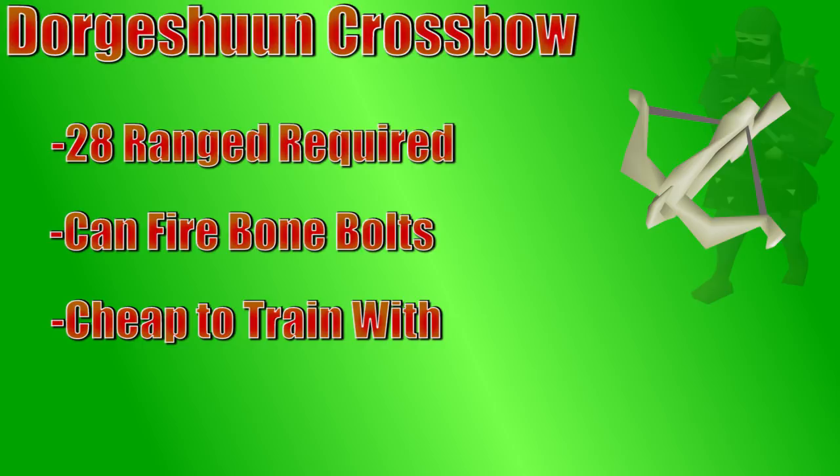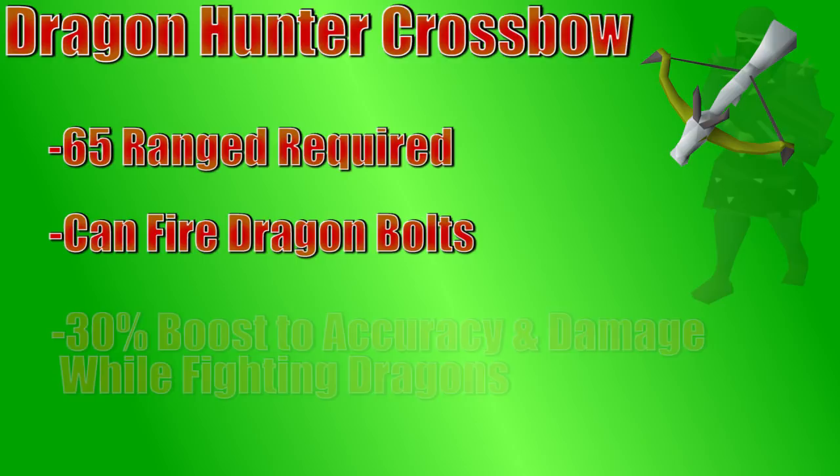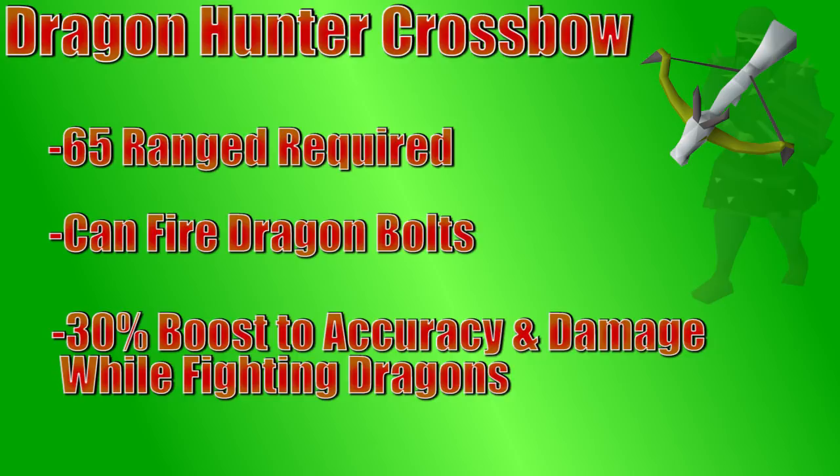The Dragon Hunter Crossbow is one of the most powerful weapons in the game, as long as you're fighting dragons. You need 65 range to equip it, and if you're fighting a dragon, it receives a 30% bonus in accuracy and strength. It can use up to dragon bolts. The DHCB crushes against bosses like Vorkath and Olm, though it's very expensive at the moment. It will make up for the money if you actually use it, especially on Vorkath.